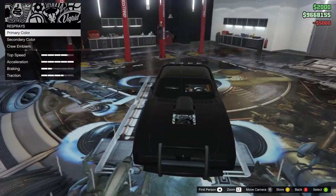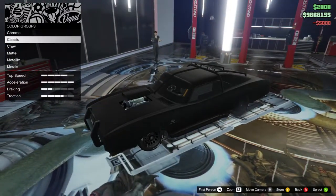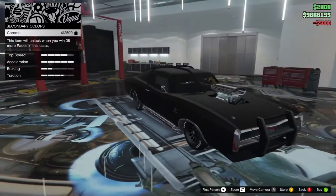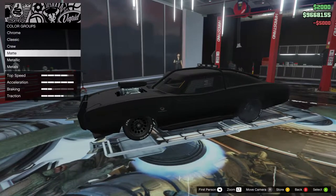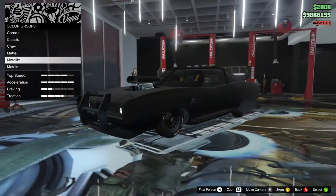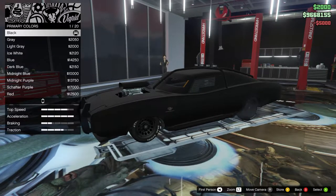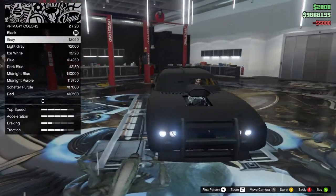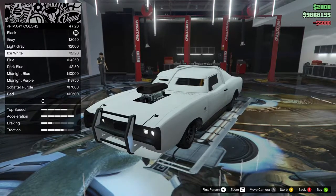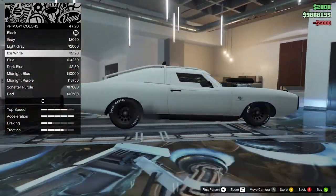We just haven't gone into a respray yet. So we've got crew emblem and primary and secondary. Secondary would probably be all your bars and everything. Let's click on chrome for a quick second just to see — none of the bars, just the lower parts. I did want to keep that a matte black I think. Yeah, it looks great in black. Some of the grays aren't too bad either, just for something slightly different, and it offsets the matte black that would be on our front.